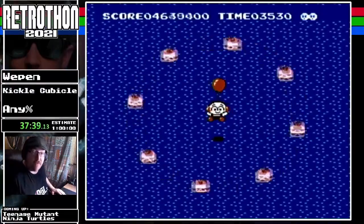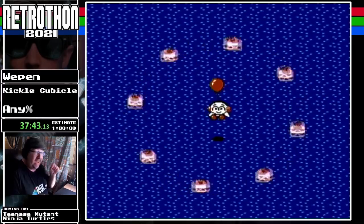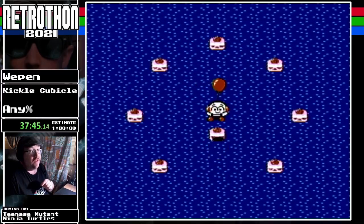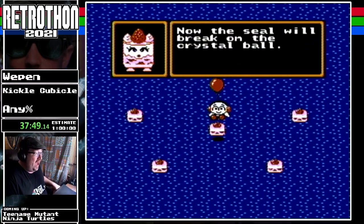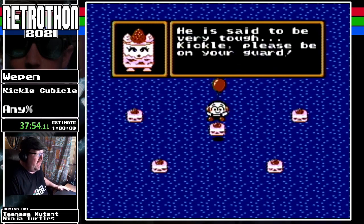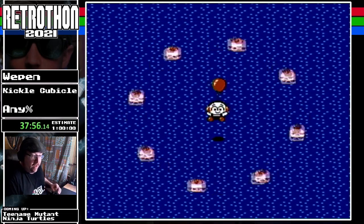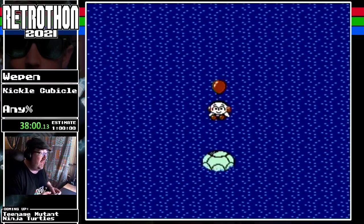We're three-fourths of the way done after the boss. If you have any photosensitivity issues, now is the time to start looking away. The seal on the crystal ball will break — a turtle monster is said to be in the palace, said to be very tough. Seriously though, not joking — if you have any problems with flashing lights, look away.